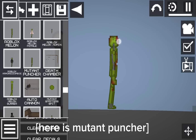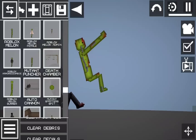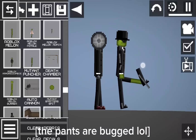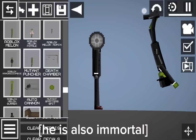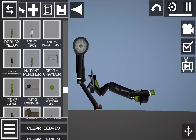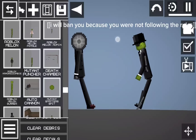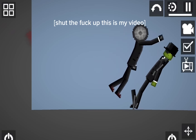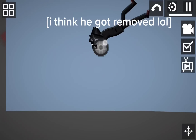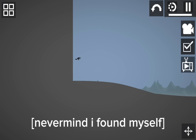Here is Mutant Puncher. I came up with an idea to make the mutants from NTR in Roblox. Here is Roblox Melon Admin. The pants are Buglox. He is also immortal. Now Imma test this save. I will ban you because you were not following the rules. Shut the f*** up, this is my video. Where did he go? I think he got removed lol. Where did I go? Never mind, I found myself.